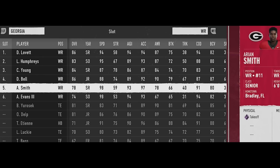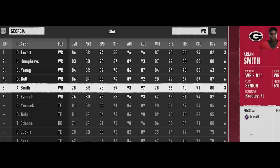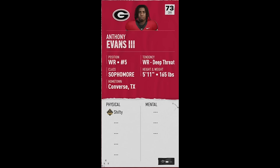I also have two 98 speed receivers, and the tiebreaker is going to be that one of them has the Takeoff ability, meaning they're going to get off the line of scrimmage significantly faster, so I'll make him my third receiver. I also have one that's 98 speed with Shifty, meaning he's going to make people miss a lot more, so I'll put him as my fourth receiver and also use him as my punt and kick returner.